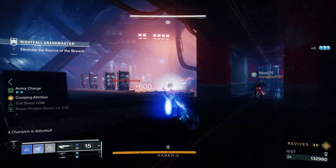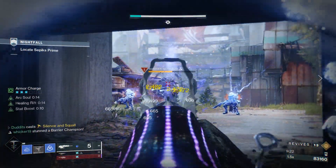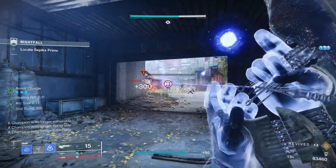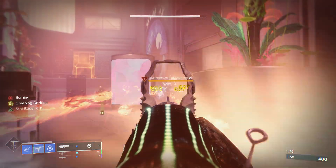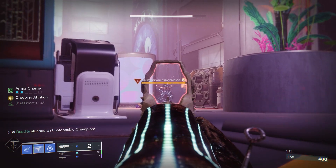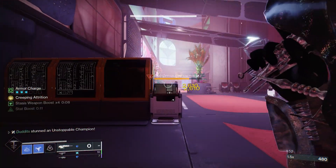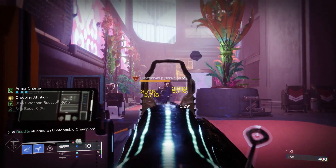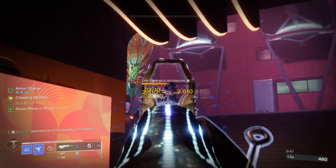So that's two champion types ticked off, and stasis is absolutely crazy for champions anyway with loads of different capabilities. To finish off, it does also cause unstoppable capabilities because of stasis shatter effects. It isn't the slow effect that causes unstoppable — it's the shatter effect. Once you slow the target and then shoot it, that breaks the slowing effect and the ice crystal, and that's what causes the unstoppable champion to become stopped. So it's got all three: overload, a bit of anti-barrier, and unstoppable. This scout is absolutely top-tier end game in my opinion.